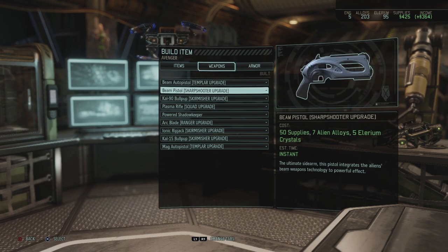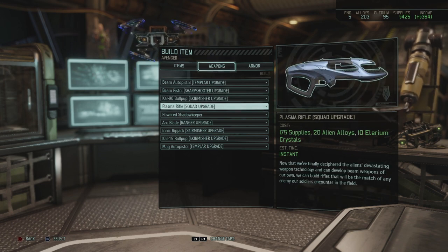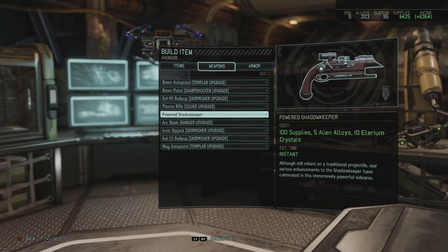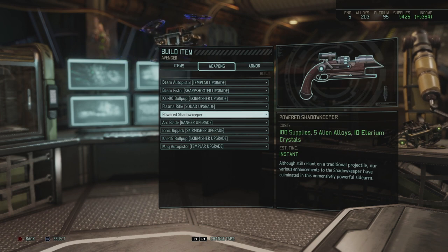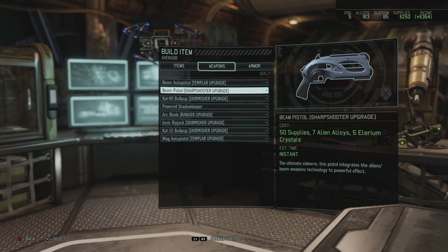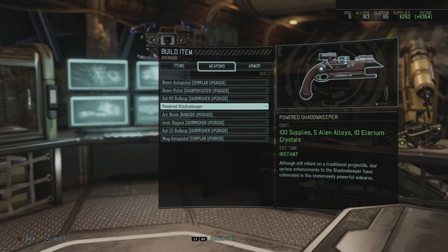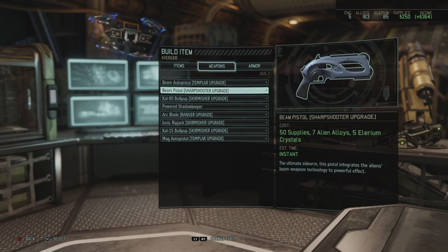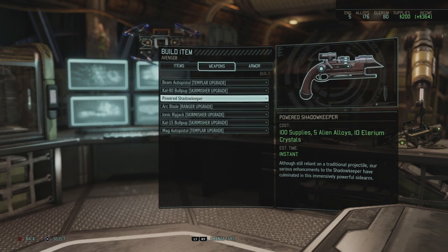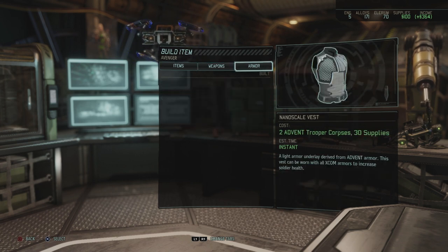The beam pistol isn't that costly, and the plasma rifle is the easy solution - let's do that. The power shadow keeper is 100 supplies, which is not nothing. Let's grab the plasma rifle and then the beam pistol as well - there are a lot of sharpshooters in our squad so we need that. Although the power shadow keeper is going to be just as useful. Let's get the beam pistol and the power shadow keeper either way.